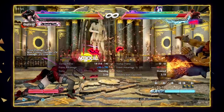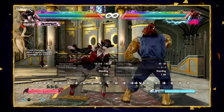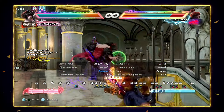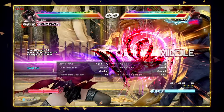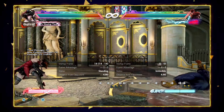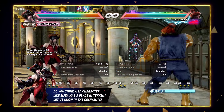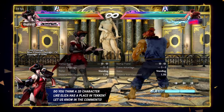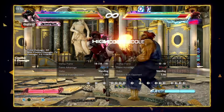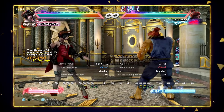4-4-2 is good because it's safe on block, it wall splats, and in the open it gives a combo. However, remember to hold back, because if you don't, Eliza will fall asleep afterwards — so make sure you hold back to go back into neutral. Another string to talk about is back 2-3. Back 2-3 is a long-range high that is a natural combo into the second hit, which is a mid and also a knee.